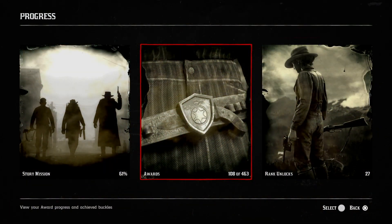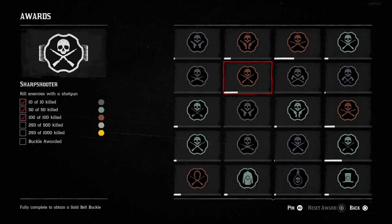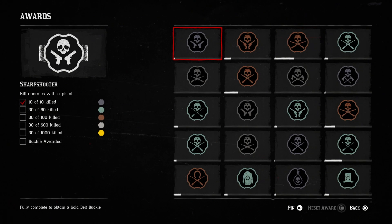Rockstar now allows players to pin awards to check current progress. Once an award is pinned, it will appear in the log section of the player menu. This is very convenient — if you're focused on a specific award, you can pin it and no longer have to navigate through multiple menus to figure out how close or far away you are from completing it.